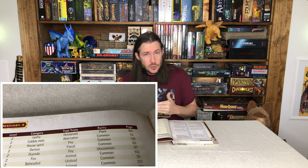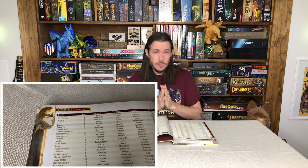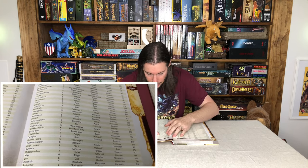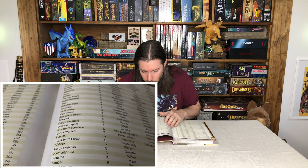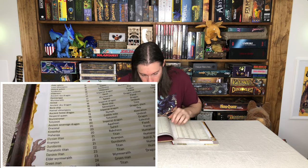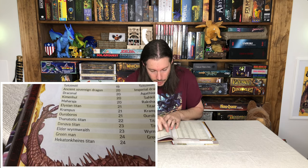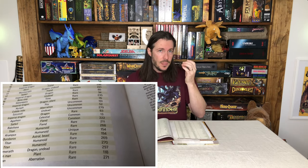The creatures by level chart includes their rarity and the exact page they're on, so you can very quickly go to it and say, okay, I want something around challenge rating three, or maybe level four to make it a bit more difficult. Let's say I'm looking for a level four beast - I can go to the category or type traits and find that there's only one beast at that level: a Kushtaka, level four, common, on page 158. I go right to page 158 and I have the beast I want at the level I want.